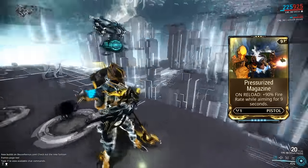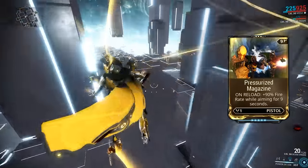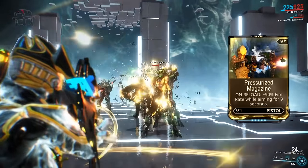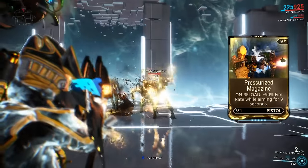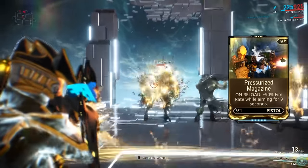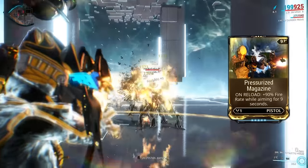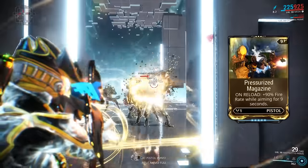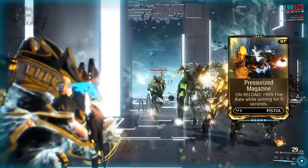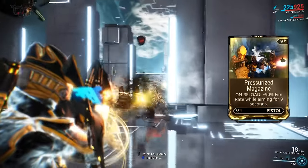Pressurized Magazine is our last pistol mod, and this one isn't super essential in my opinion, but it does work really well with a few different secondary weapons. For example, in this footage I'm using it on the Axe Stiletto Prime, which is a status weapon. For those of you newer to the game, for certain status procs the faster you can apply them, the better they perform — Corrosive, for instance, is hugely effective with this strategy. The mod triggers when you reload your weapon and grants a 90% increase to fire rate while aiming for 9 seconds. You can take this mod or leave it, but I love having it around. Just keep an eye on your ammo pool if you're going to use it.